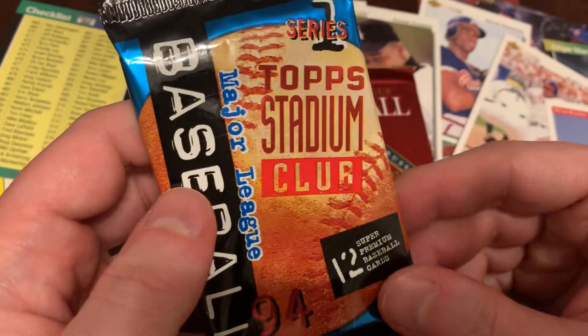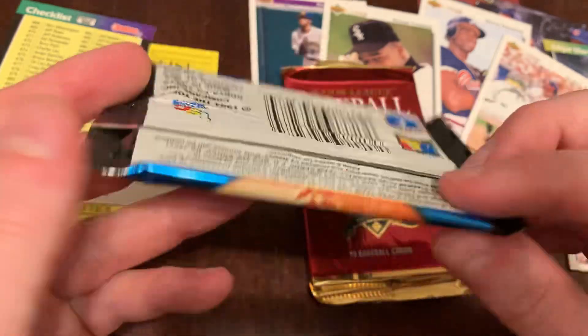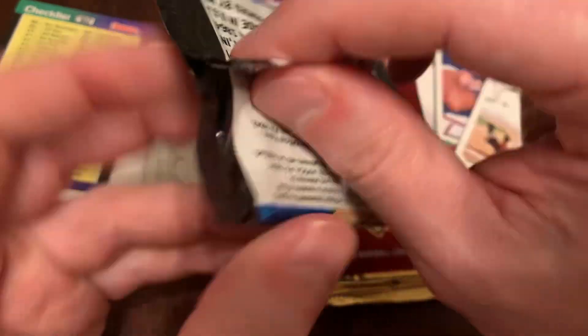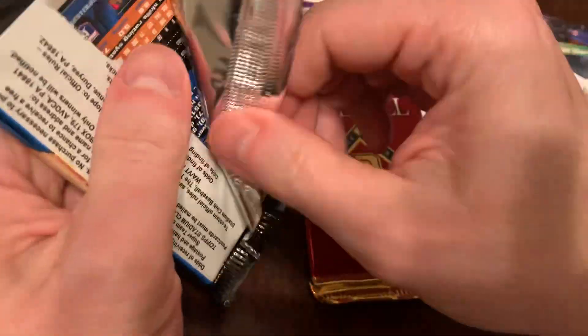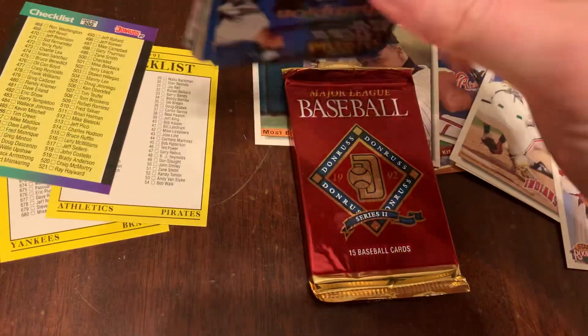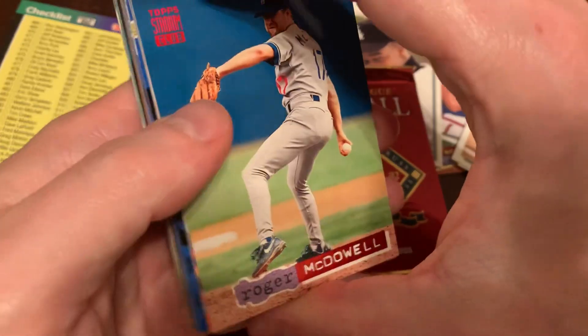We're going to open the 1994 Topps Stadium Club Series 1. In every pack of these, you get what they call a rainbow foil card — I'll show you what that means when we get to it. The tamper-proof packs are subject to bricking, but these don't feel like they're bricked. These cards feel like they're kind of sliding around. Pretty good as these things go.